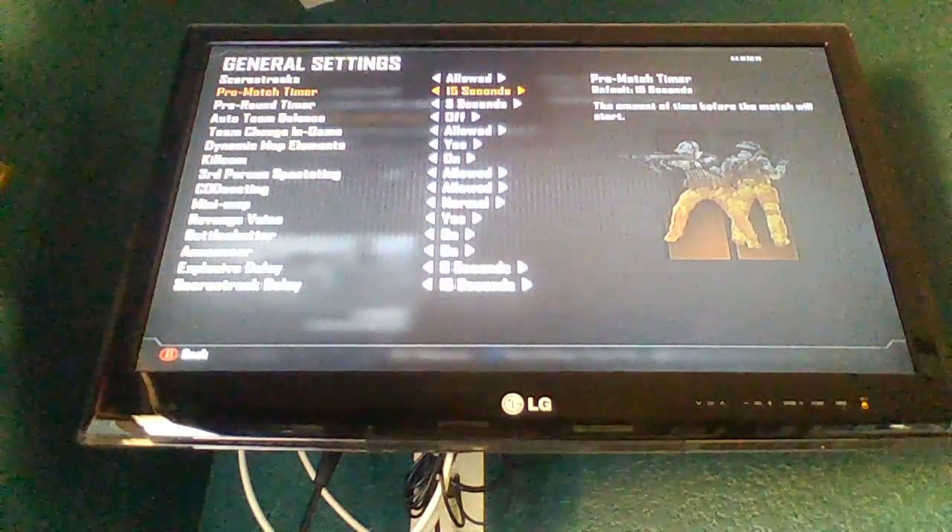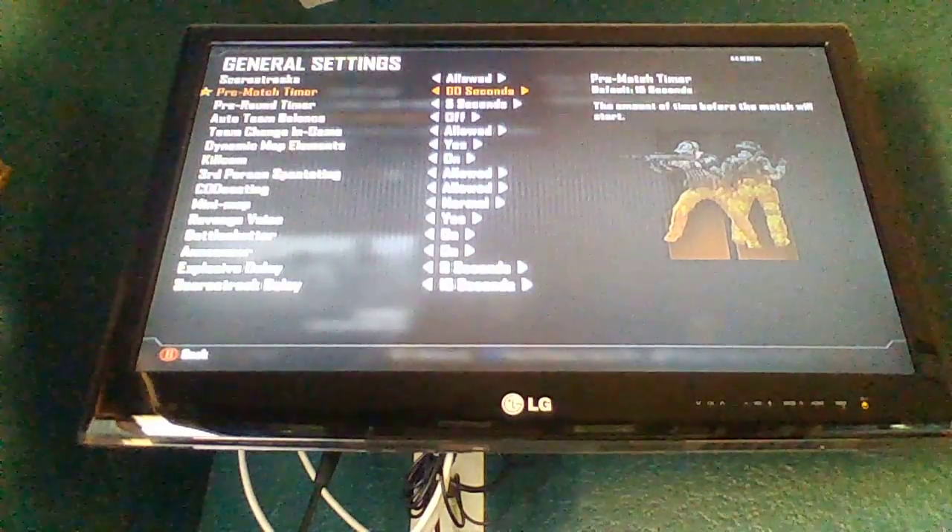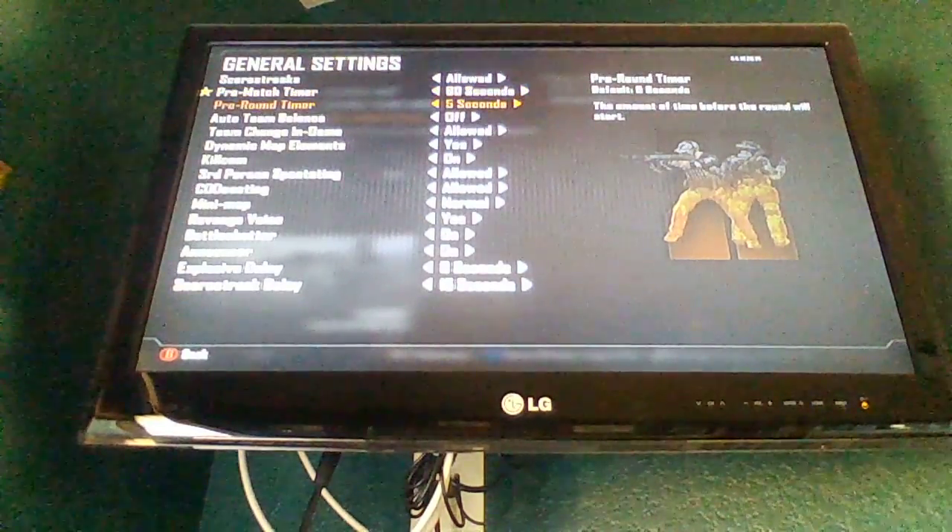So you go to general settings, pre-match timer. I prefer 60 seconds because it gives a lot more time.